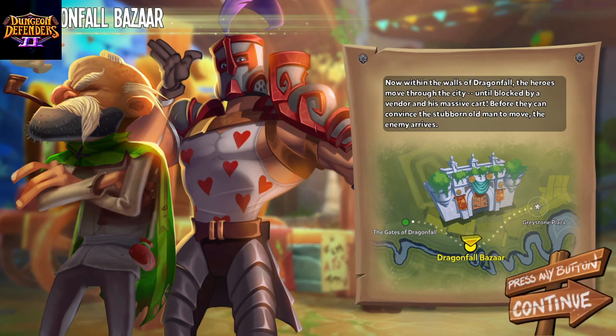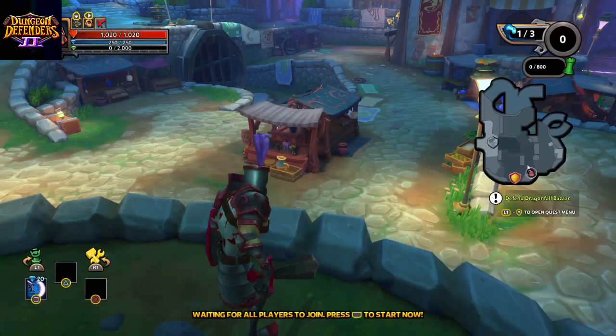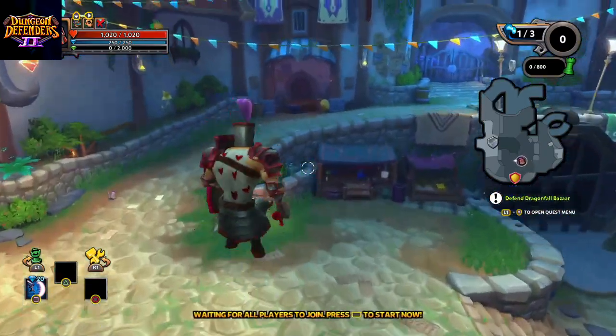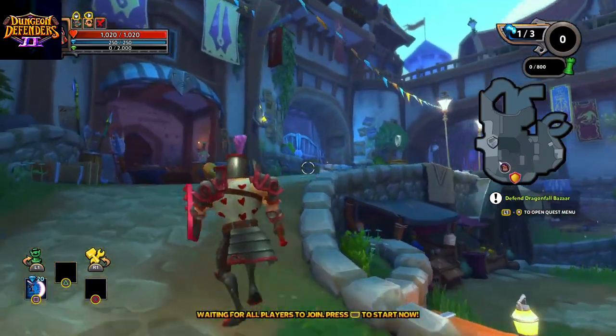Within the walls of Dragonfall, the heroes move through the city, until blocked by a vendor and his massive cart. Before they can convince a stubborn old man to move, the enemy arrives. Dragonfall Bazaar today. Waiting for all players to join.